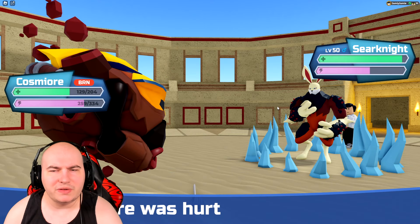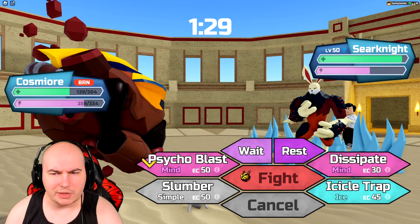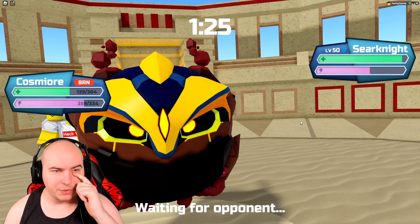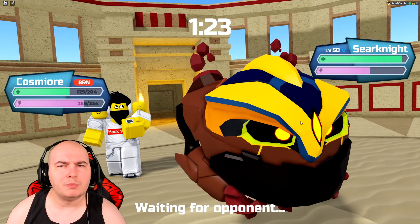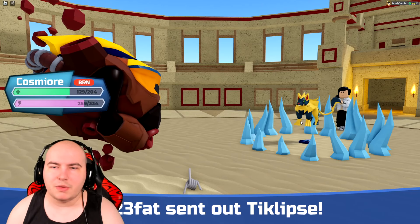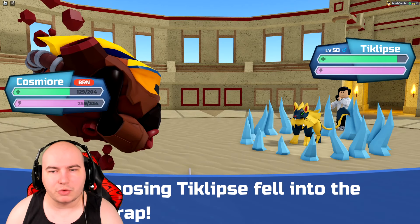I don't think they're gonna stay in a nuller turn — they're definitely going to switch out. Either way, I'm going to go for Disappear again. I don't need to slumber right now; we can probably slumber the next time we switch into Seerknight. And yep, they actually go for the hard switch, which is great.